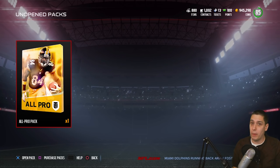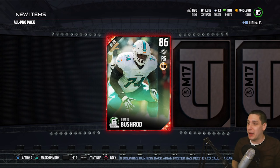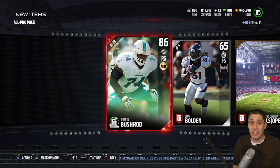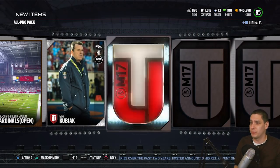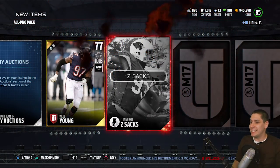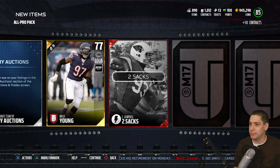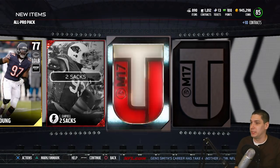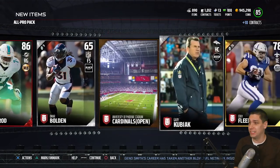Now we'll open up this All-Pro pack. This is where I'm hoping we can get one of the Team of the Weeks. Right off the bat, we get a Football Outsiders Elite - Jermon Bushrod. That is actually a pretty damn beast pull to start things off. It's a free pack, and yeah, we get those every week. Nice to get a Football Outsiders Elite right away - that's definitely the first one I've pulled in any pack this year. We get a Kobe Fleener there. And we get an Elite - a Kalias Campbell Flashback Collectible. Two Elites out of our All-Pro pack, that's definitely a good sign.